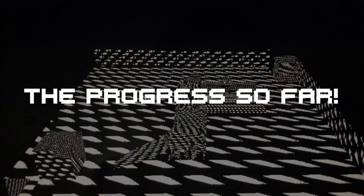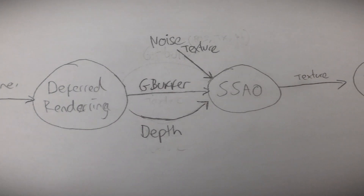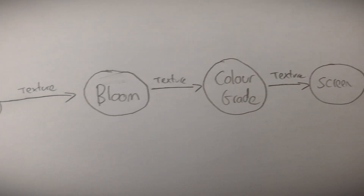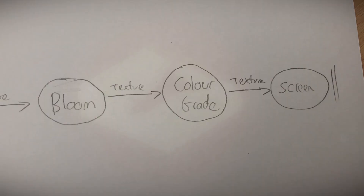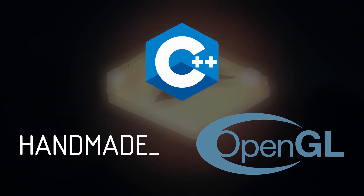So what have I done already? I've been working on the base engine a lot. I've been working on a deferred rendering system, which can process a large number of lights, a post-processing stack so the game can include fancy effects like bloom and depth of field, and I've also been working on some level building tools. This is all being done hand-made from scratch in C++, OpenGL, and GLSL.